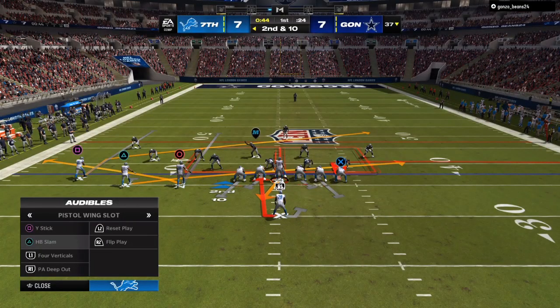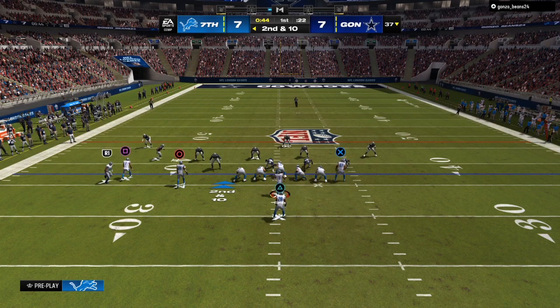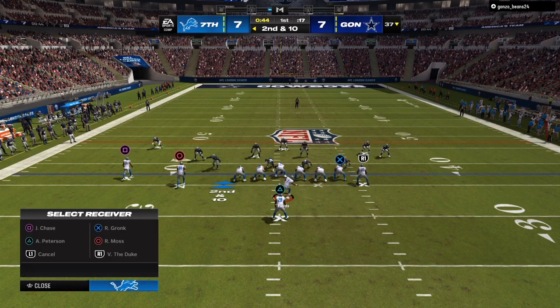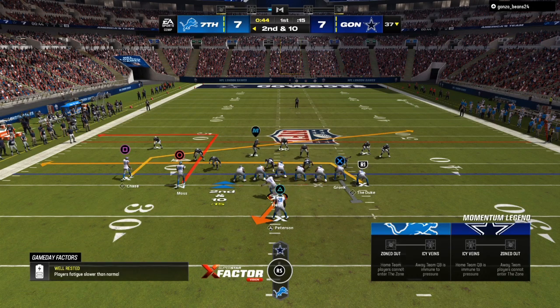As you can see, we run the ball off to the left. What's that going to do? That's going to make the user come down a little bit lower, and that's going to open up your route combos deeper down the field.